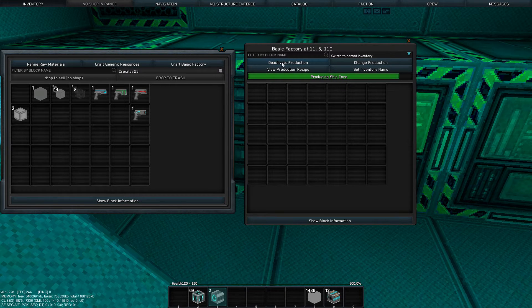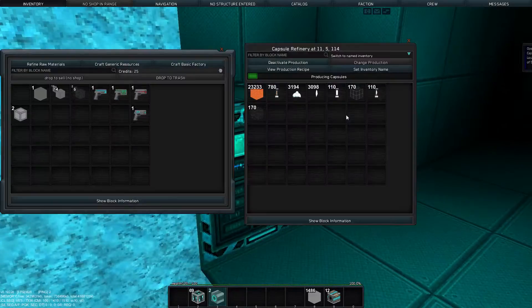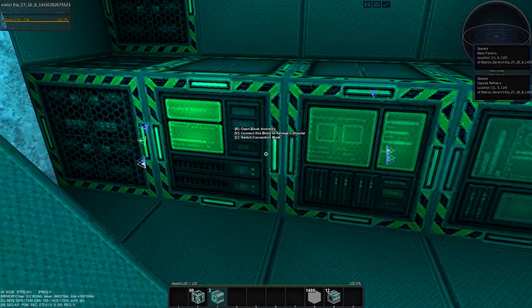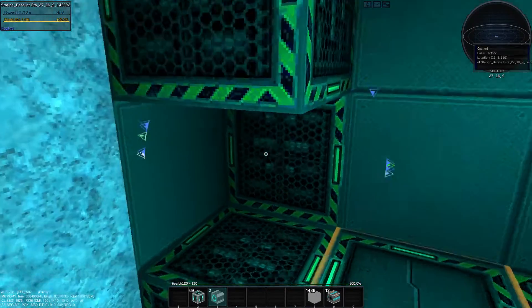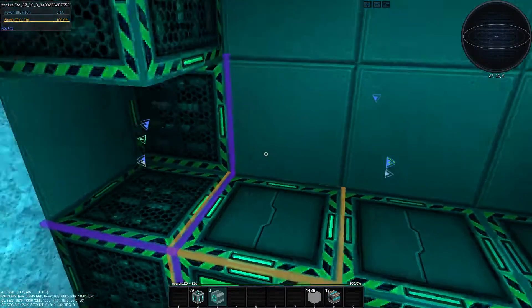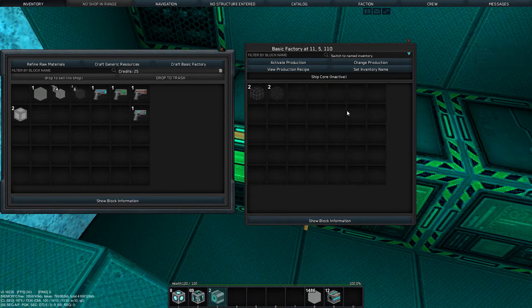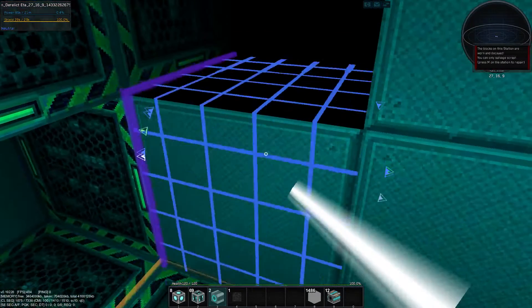You'll notice it is producing one ship core. It takes 25 crystal composite and 25 alloyed metal mesh. How many do we have? Hundreds. So it's only making a few at a time. Now if I hit C and link in with V some of these factory enhancers, you'll notice it is going a lot faster, which is great. You can use factory enhancers to make your factories faster.